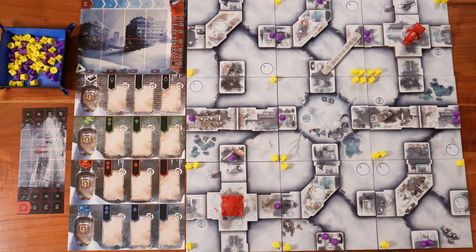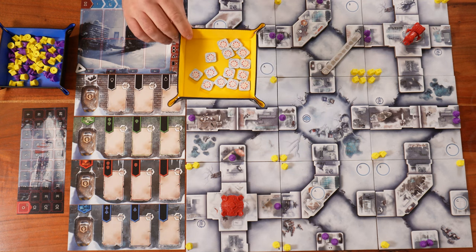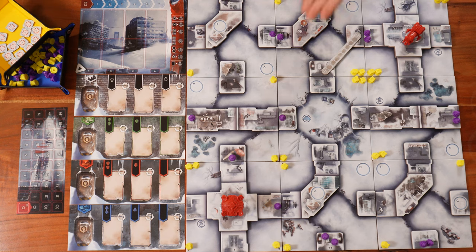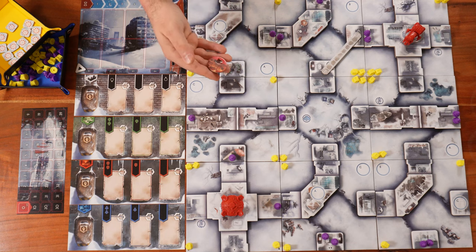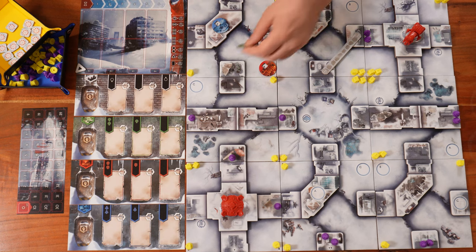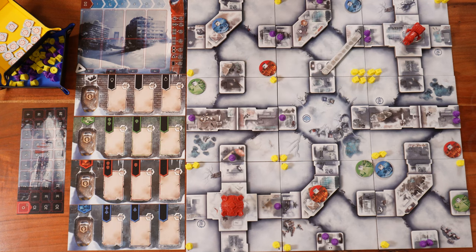Next, we take the candy boost tokens, give them a good shuffle, and put them in the supply accessible to all players. Then we take all the outposts — we have three colors: red, blue, and green — and place them on the different circles. Each red outpost goes on a circle with the letter A, each blue outpost on a circle with the letter B, and each green outpost on a circle with the letter C.